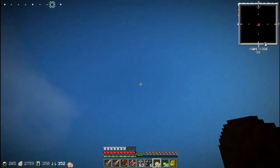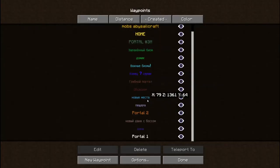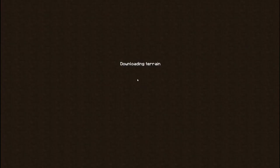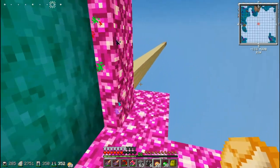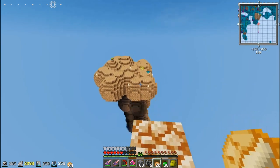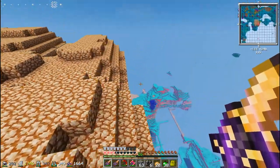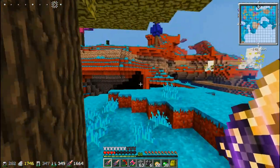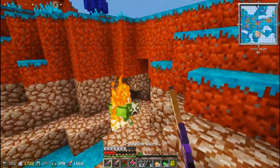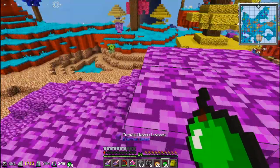Отлично, давайте быстро-быстро. Только давай поменьше прочности трать — лучше много прочности не тратить. Уже 3000 осталось, она очень быстро тратится, уже 2900. Тихо, отлично — сундук! Я думал, что здесь какой-то портал может быть, но это подстава.